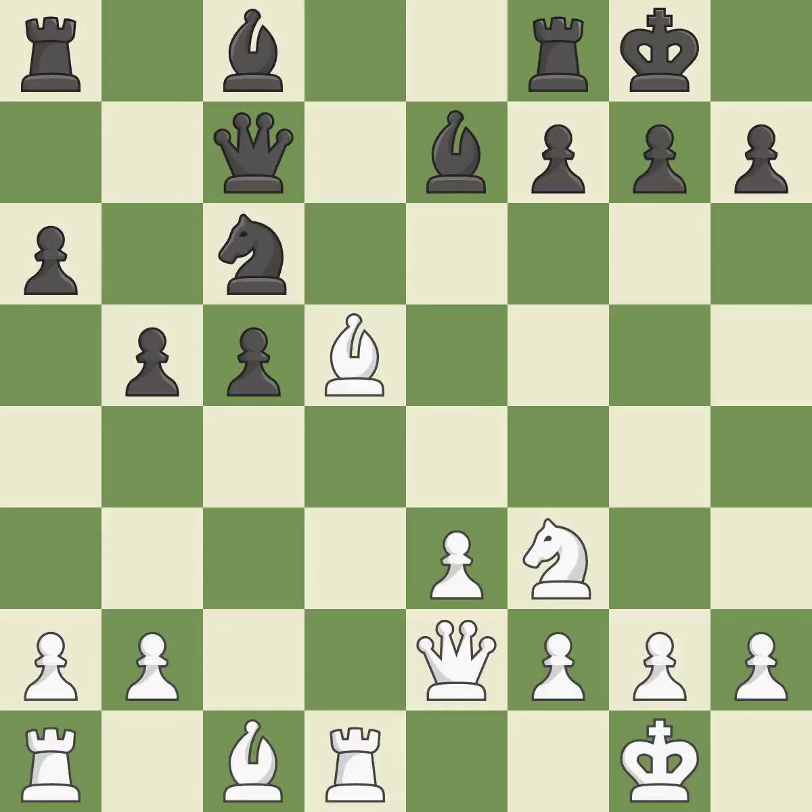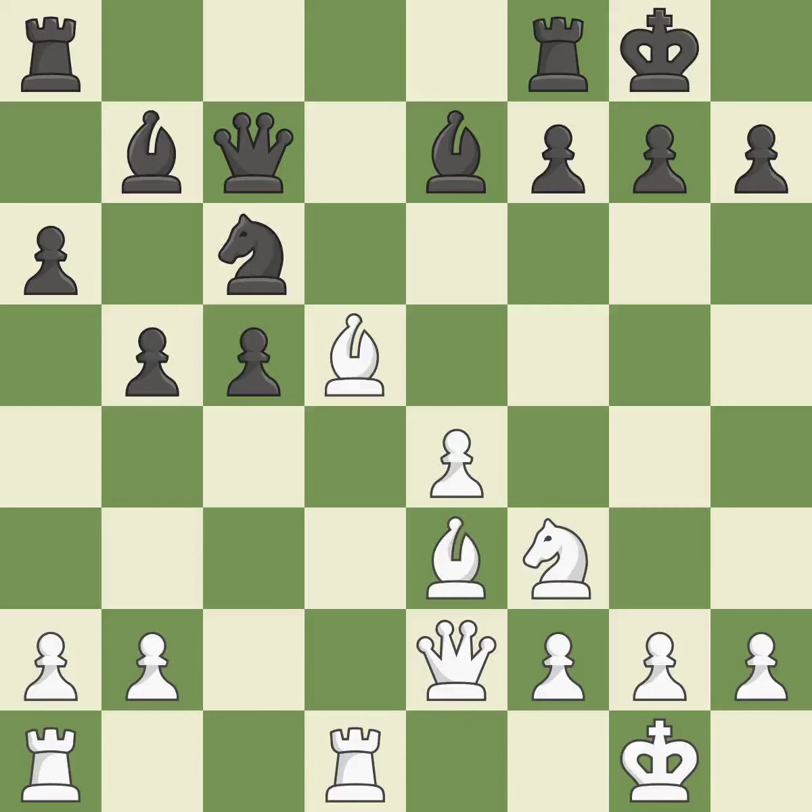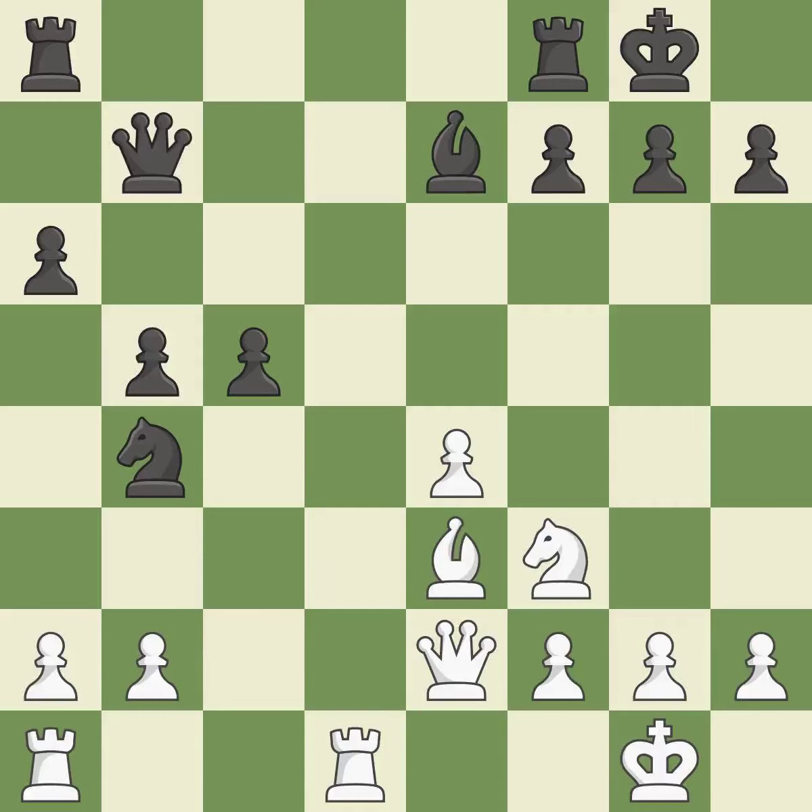This protects a knight that was being attacked and lacked defense. That is a logical response. Not the finest — this disregards a more effective approach to link rooks, which is incorrect. This provides an equal exchange of parts. This exchange is fair. A pawn kicks the opposing knight, forcing it to move or risk being captured.